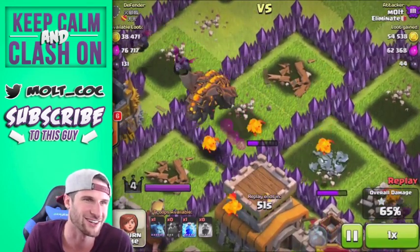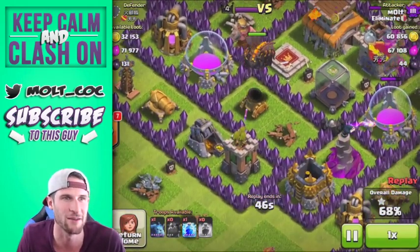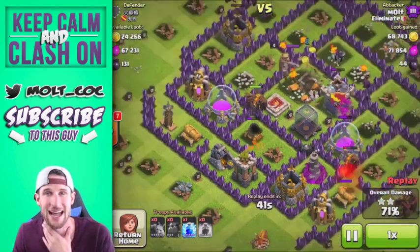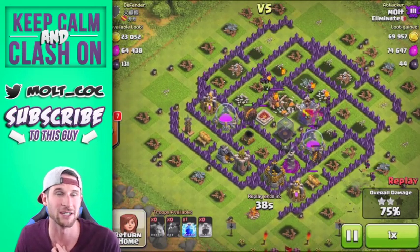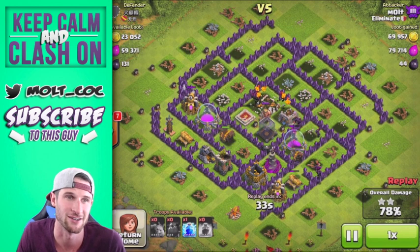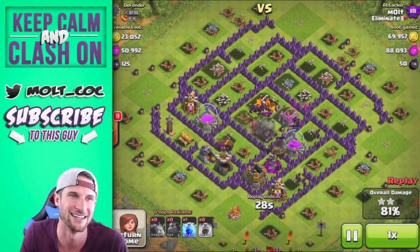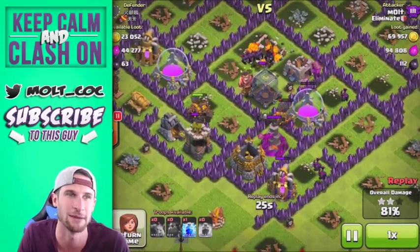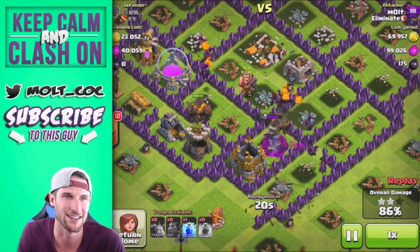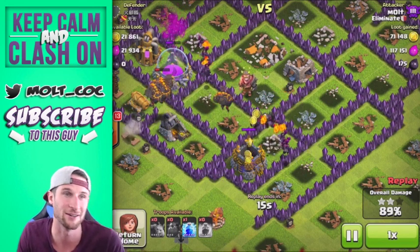It looks like we've still got three lava hounds up right there and then one over there in the bottom right corner. They do not do that much damage at all, so you really have to be patient with your deployment. Otherwise if you deploy too many minions at first they're just going to get taken out. You can see them down in the bottom left corner attacking that archer tower — three of them on it doing absolutely nothing.